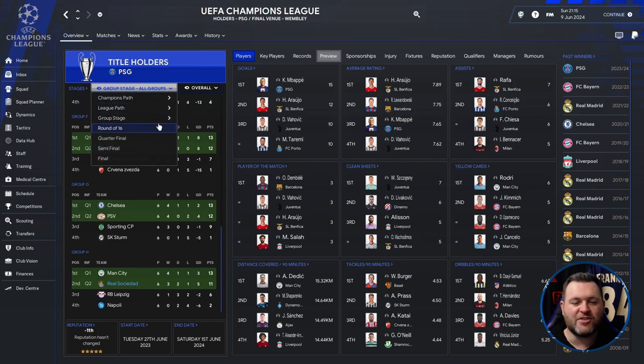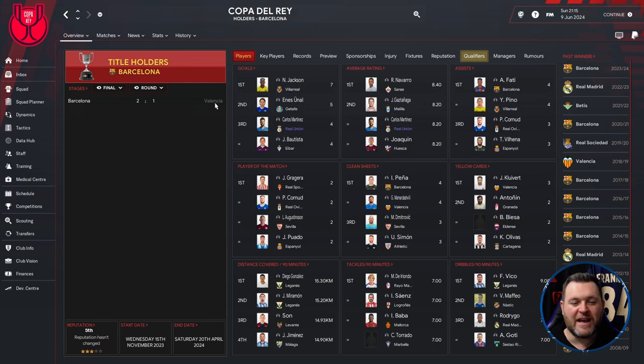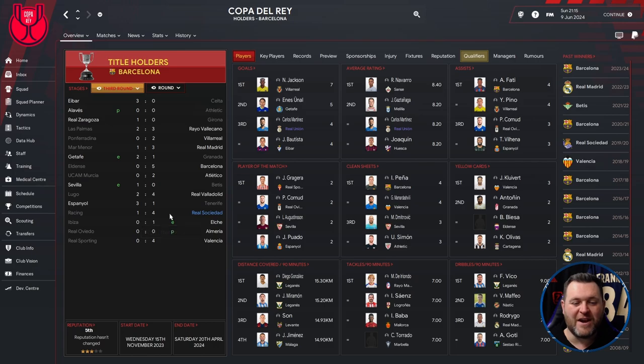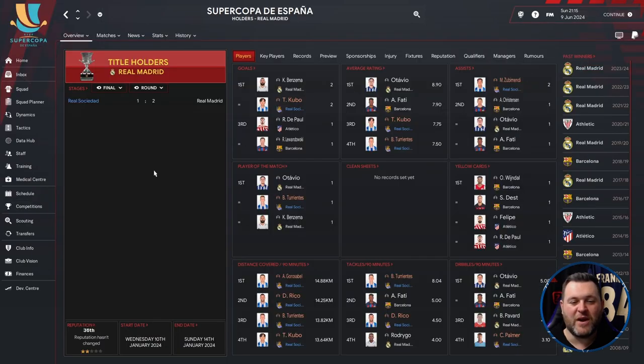We progressed into the round of 16 where we were drawn against Chelsea and unfortunately lost 2-0 on aggregate. In the Copa del Rey we were knocked out in the 4th round by Alaves. We entered at the 3rd round due to being in the Champions League, beat Racing Santander 4-1 in the 3rd round, then lost 2-1 to Alaves in the 4th round after rotating the squad. We also played in the Supercopa de España, finishing as runners-up, losing to Real Madrid 2-1. Kubo got two goals in that competition.